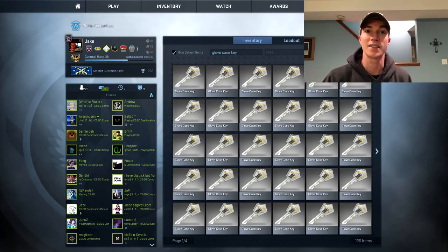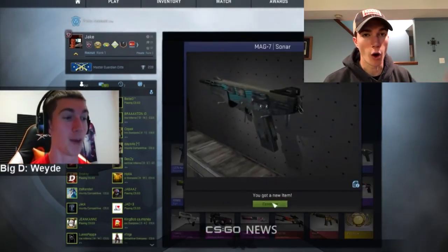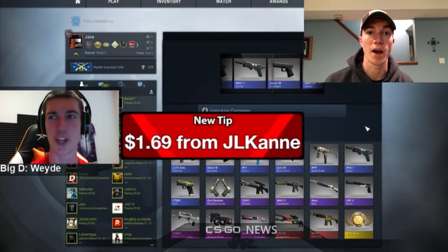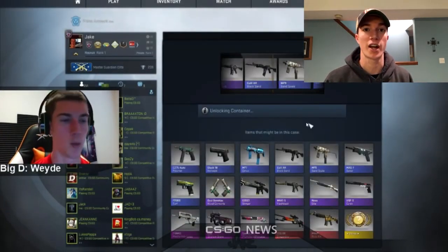Huge shout out to Daddy Skins for sponsoring today's episode. In today's episode we open $300 worth of valve cases and $300 worth of gambling site cases to find out which one is better. Today's episode features none other than the legendary glove case itself — the OG glove case, the very first glove case to come out.